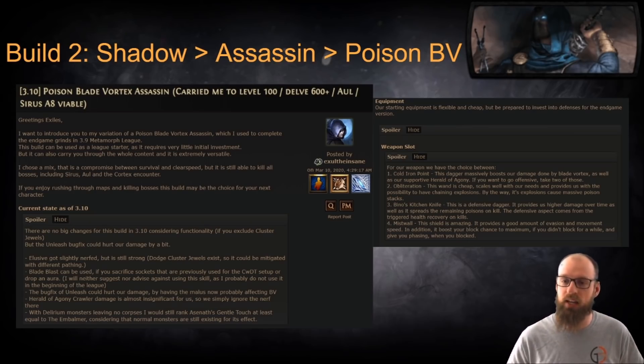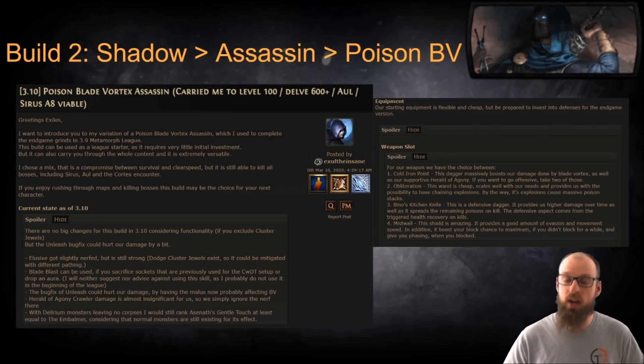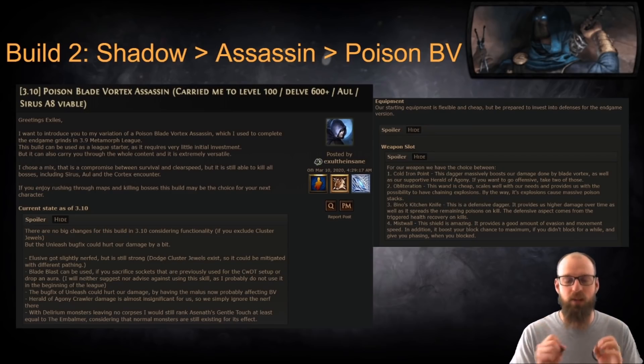Most often people think playing Assassins is going to be very expensive to get all of the crit and damage needed to get the most out of that ascendancy. Well, with this league starter for Poison Blade Vortex you can ramp up your damage rather quickly through the use of Cold Iron Point, Obliteration Wands, Beano's Kitchen Knife, or Mist Wall as a shield option. You've got great budget options to get early in a league that can then scale up your damage as you progress further into the Atlas. If you're a fan of Poison and using the Assassin's true potential to its fullest capabilities, I would highly recommend the Poison Blade Vortex Assassin.